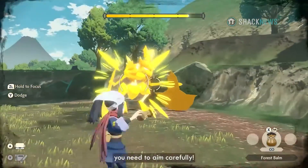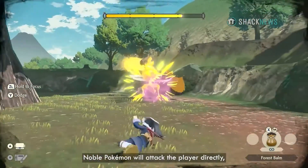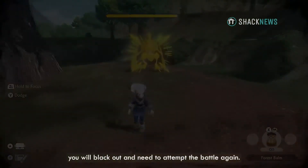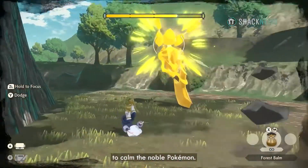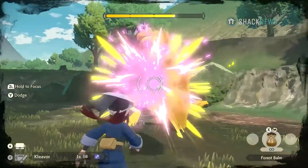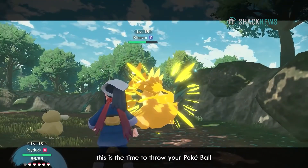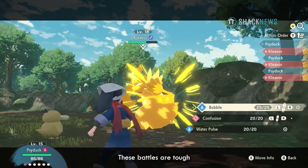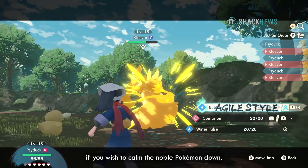It can be difficult to hit a rampaging Noble with these balms, as they will relentlessly attack you. The moment you see an opportunity, hit them with as many balms as you can. Noble Pokémon will attack the player directly, and if you take too much damage you will black out and need to attempt the battle again. Balance throwing your balms with dodging attacks to calm the Noble Pokémon. At some point during the fight, the Noble Pokémon may let down its guard — this is the time to throw your Poké Ball and start a Pokémon battle.